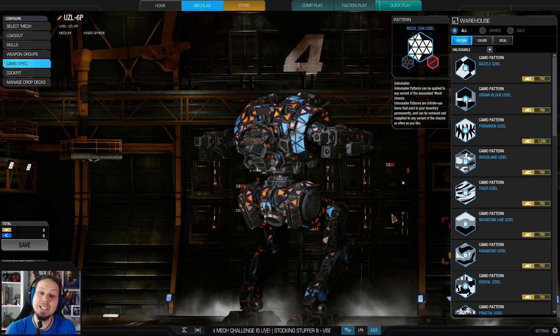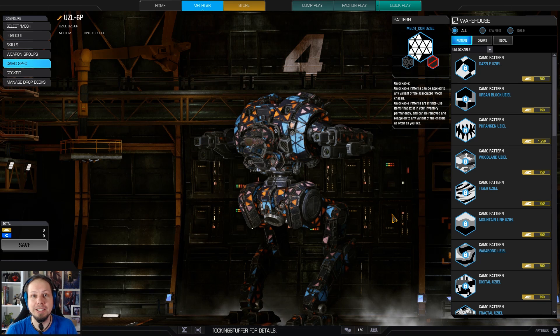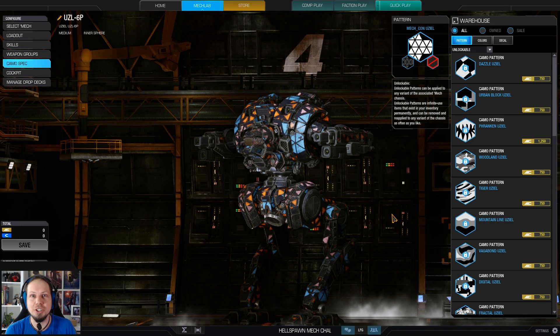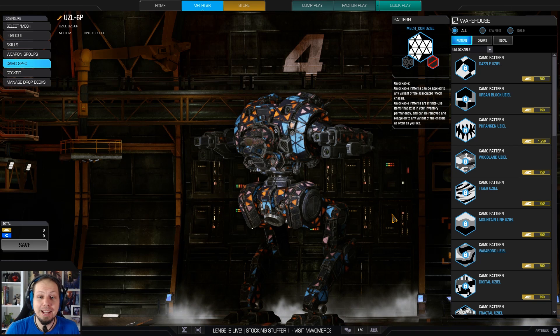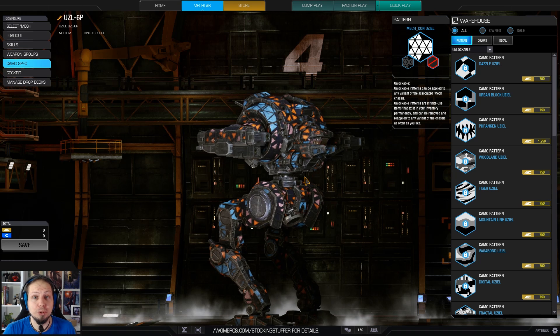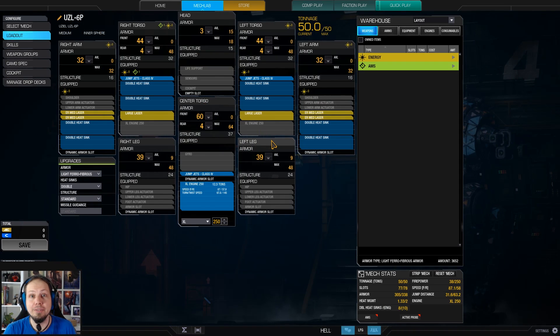I found a build that I really really like on the Usiel. It all came from one of my streams where we had a viewer who was really really liking the Usiel, and he said you should really try this build. I tinkered with it, changed it to my liking, and found something I really enjoy. Now the Usiel has a reputation of being a very squishy mech, so you try to avoid the fights. Today I want to show you a very nice medium range fire support build for the Usiel 6P.